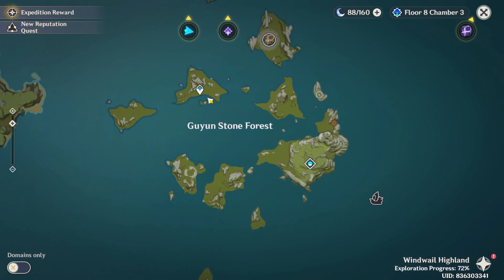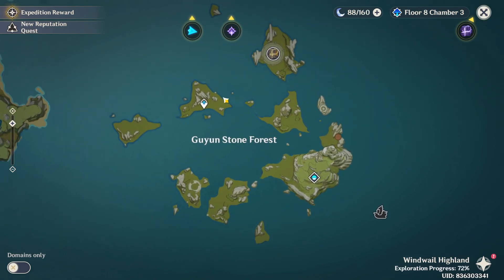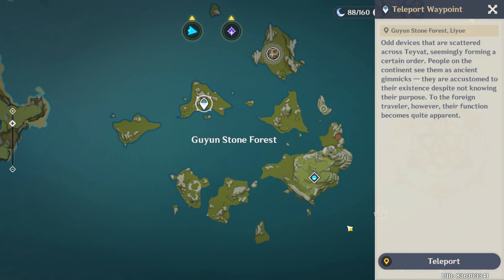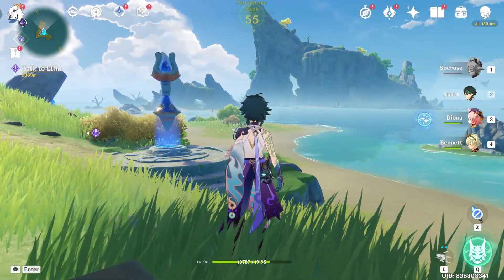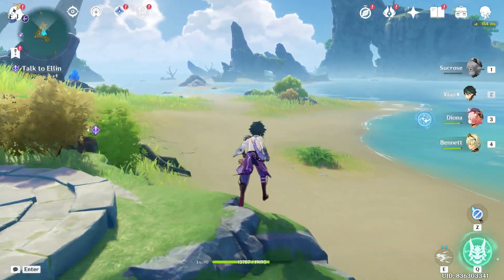As you zoom it in, you can see it says Goonjong Stone Forest. All you have to do is just select any of the teleport points from here and press on the option 'Teleport.' As you do that, your character will be teleported to the Goonjong Forest. So guys, that's how you go to the Goonjong Forest on your game Genshin Impact.